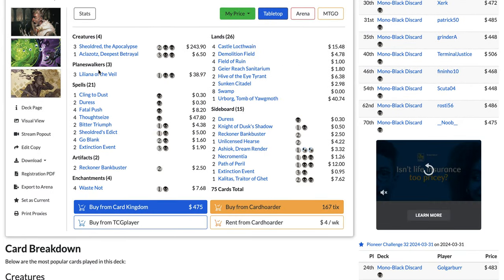It's an infinite combo with Amalia Benavides Aguirre and Wildgrowth Walker. Once you have both on the battlefield, you either gain life or explore. When you explore, it triggers Wildgrowth Walker — you put a counter on it and gain life — which triggers Amalia. Amalia explores again, triggering Walker, gaining more life. Amalia's power gets boosted all the way to 20, it destroys all creatures, then attacks for 20 and the opponent is dead.